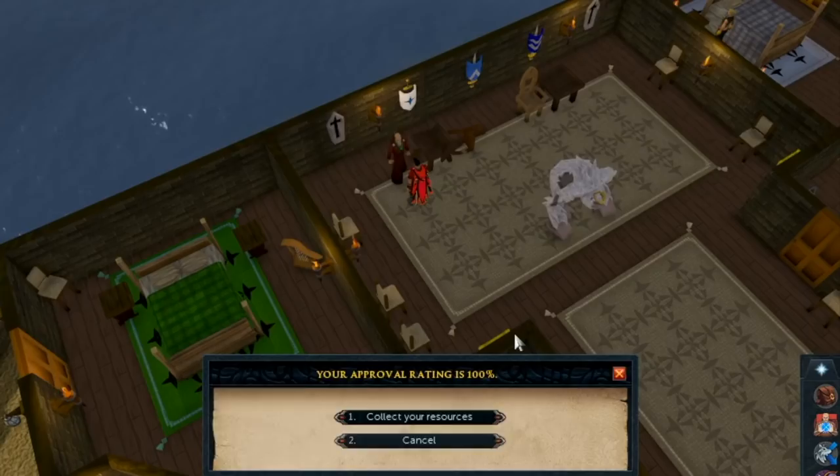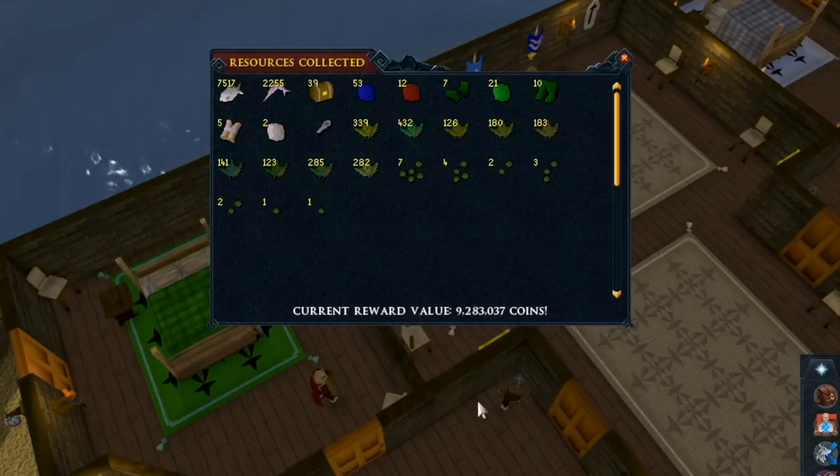Now let me show you how much money you can make from this. The last time I collected was about five weeks ago, and I spent about 3 million paying my workers. Over those five weeks, I gained about 9.3 million in revenue. Taking into account the 3 million for paying the workers, that's about 6 million profit — which is pretty good, especially for a passive money-making method where I only check it a few times every week.